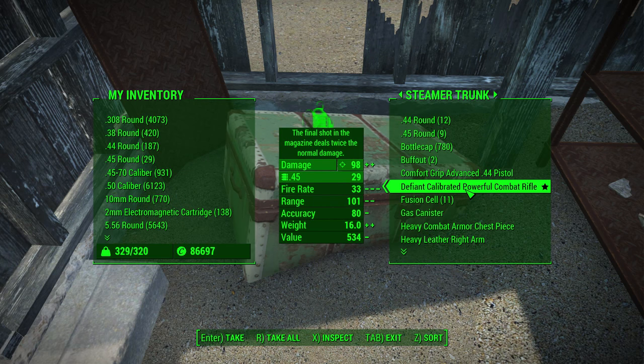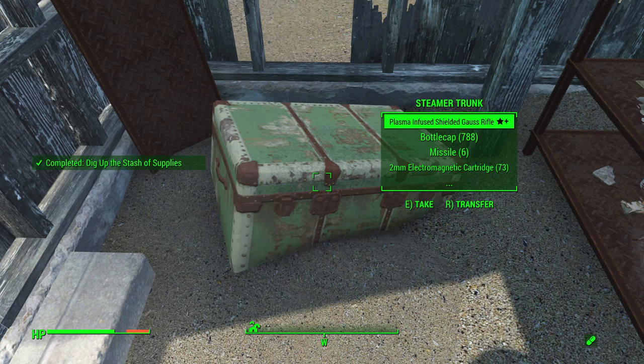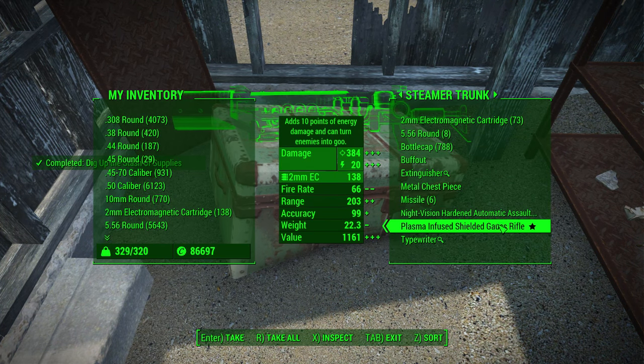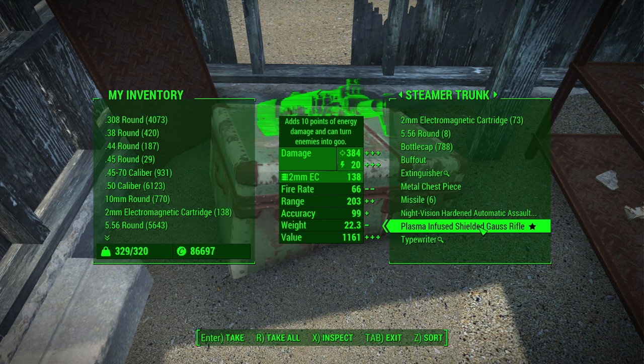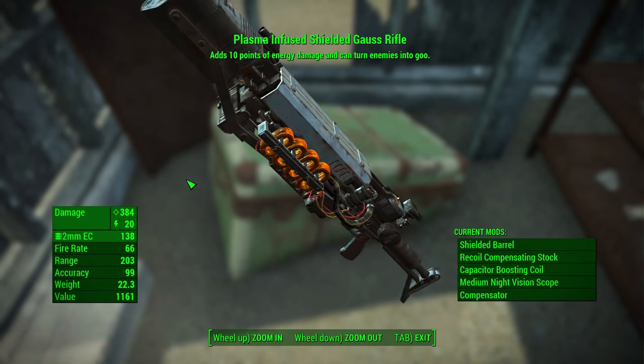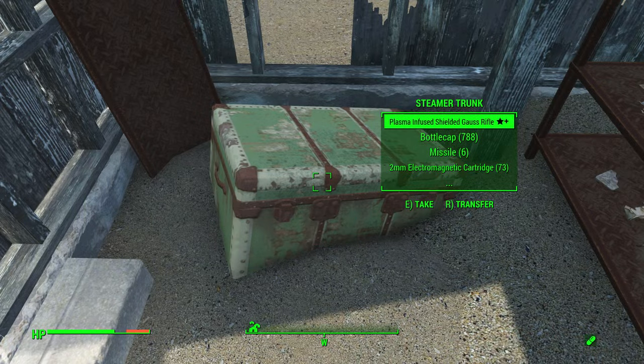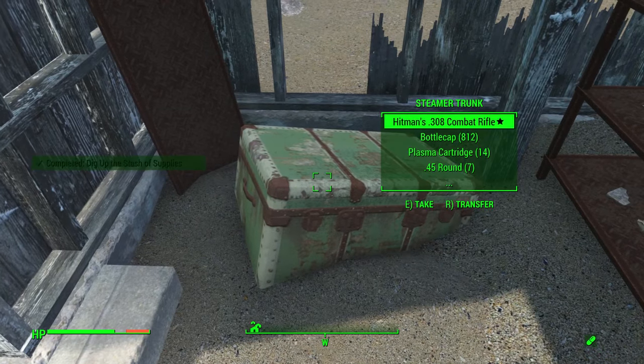For survival mode users it's a little bit more tricky, as you do have to find a bed nearby. According to the Reddit post, for survival characters there's a bed to the southeast on the red boat. The closest settlement is Coastal Cottage, as you can see on screen. It still works for survival, it'll just take a little bit longer to get the farming into place.